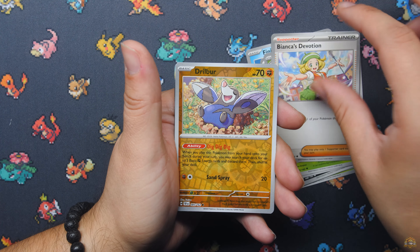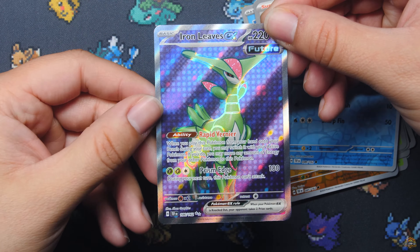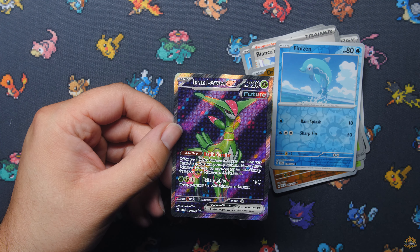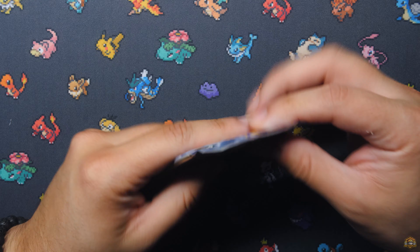Let's see if we can get anything out of Temporal Forces. Shiftry, Bianca's Devotion, Drillbur, Finizen — our first hit: Iron Leaves EX! Very nice on the Iron Leaves, full art. We're going to go into Stellar Crown next.